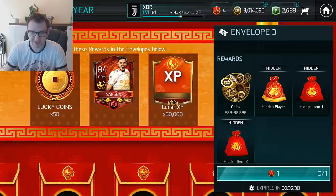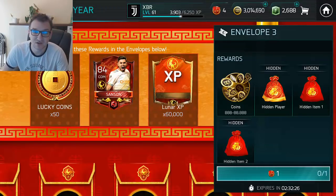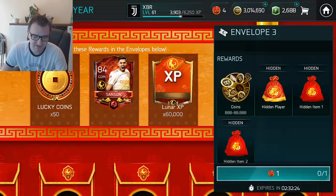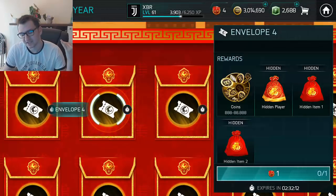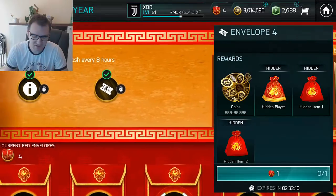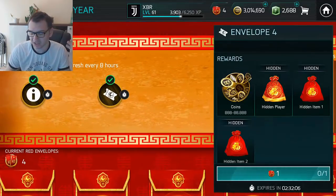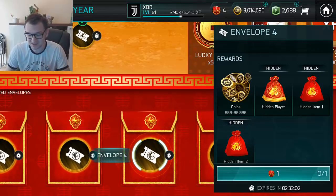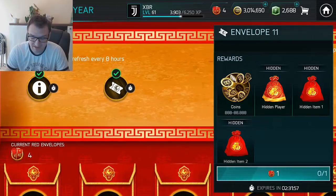As you can see, the rewards for the envelopes are lucky coins, 84 CDM Sanson, and Lunar XP. We could try and test our luck in order to find something in one of these envelopes, but this is not the way to go. After you complete the skill games, don't just go and pick envelopes to see if you're lucky or not.